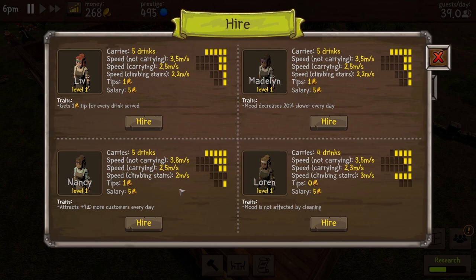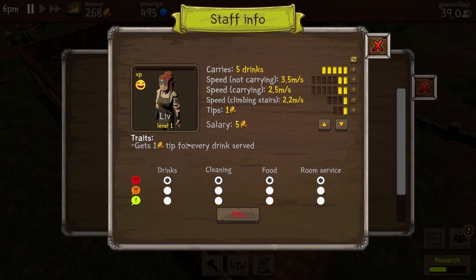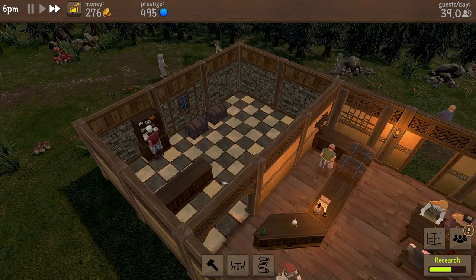Who do we have now? We've got Liv, Madeline, Nancy, and Lauren. Mood not affected by cleaning, mood decreases, get one tip for every drink, attract seven more customers. Liv, I'm immediately looking at you because you get one tip for every drink served. We could tell you to go and serve drinks. You can carry five at a time - that's the maximum right now. You seem relatively quick, you get tips. Do you know what, Liv? You're in. Come on in, Liv. And we can tell her low priority for food - let the other person deal with food, you deal with drinks.